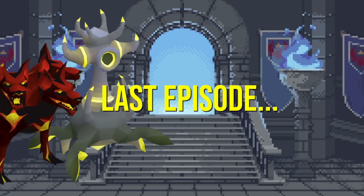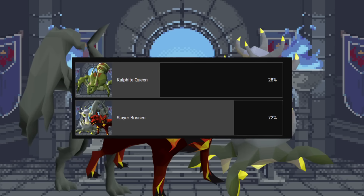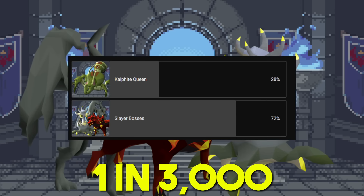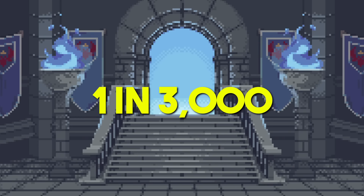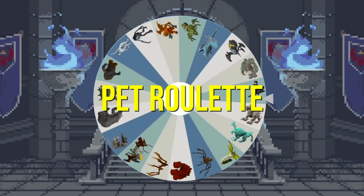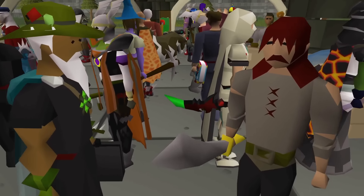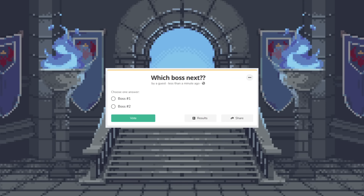In the last episode, the wheel landed on Slayer Bosses and Cow Fight Queen, and after voting was over, Slayer Bosses ended up winning. The drop rate for each Slayer Boss pet is 1 in 3,000. So welcome back to Pet Roulette, the series where I spin a randomly generated wheel of bosses two times so that you, the viewer, can vote on a poll to choose which pet I go for next.